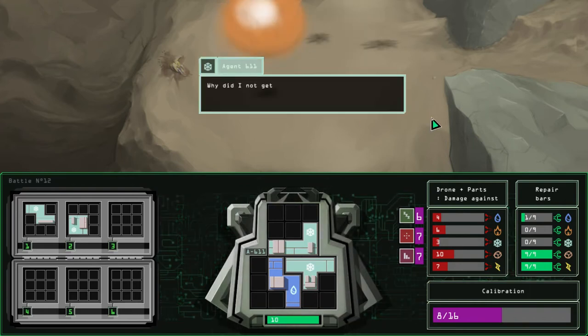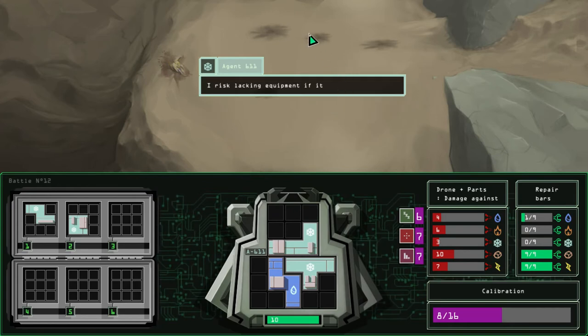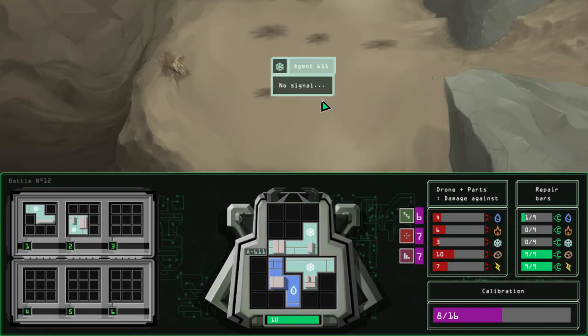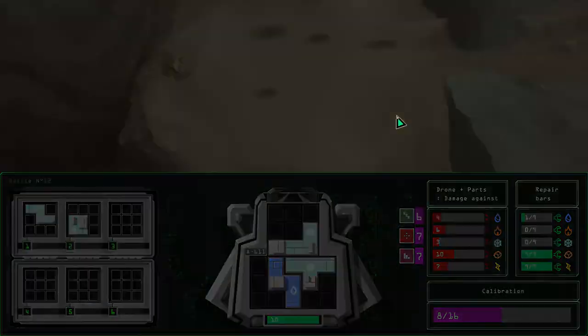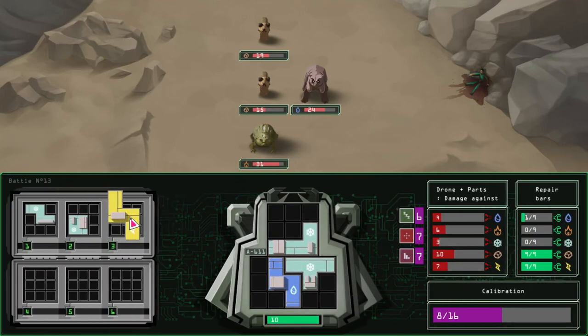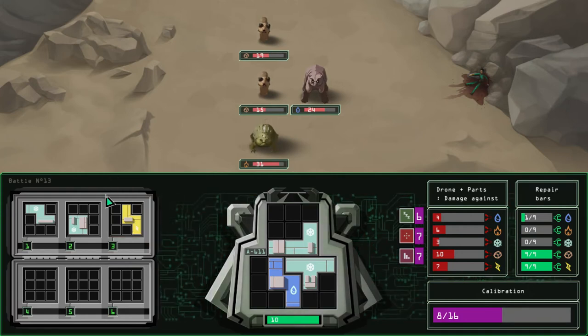"I didn't get any details of this mission. I don't know where we are and the beasts keep appearing. There's lacking equipment if it goes on like this." Yeah, we kind of are lacking equipment. "I'll send a backing request." No signal. Shit.